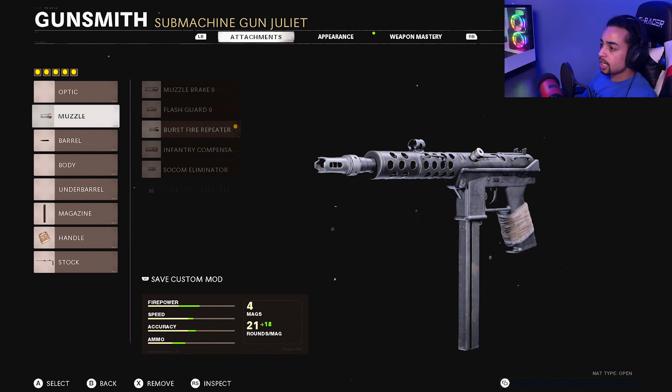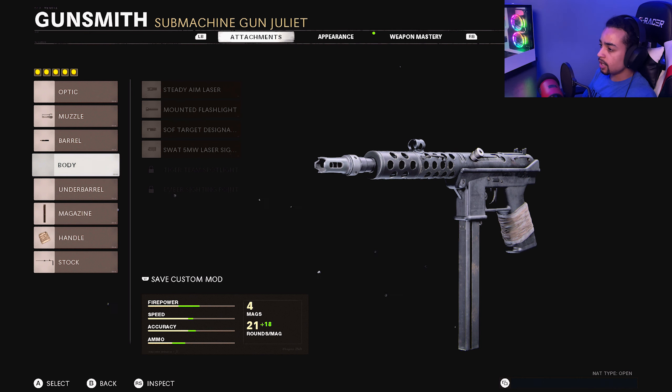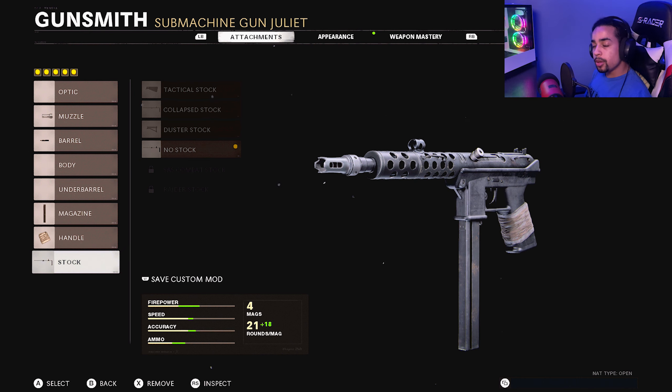If you guys are gonna run eight attachments: for the optic you can run the micro reflex or the mil-stop reflex; for the body you can run the SWAT laser or the tiger team spotlight; for the underbarrel you can run the field agent grip or the speed grip; for the magazine, the 33 speed or 39; elastic wrap and raider stock. Anyways, hope you guys enjoyed the video — subscribe if you're new, don't forget to turn on post notifications so you don't miss the latest and greatest videos. I'll see you later guys, peace.